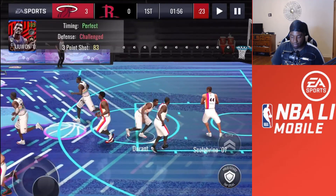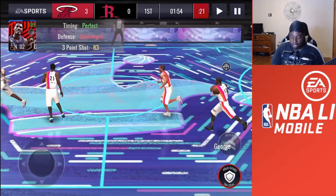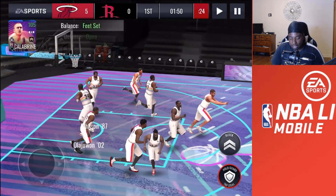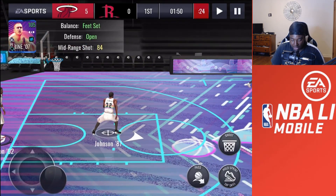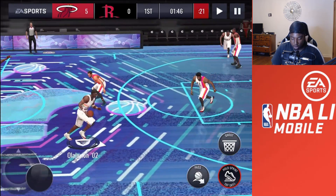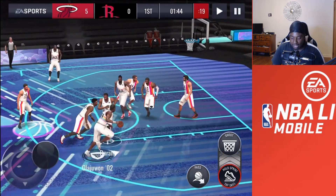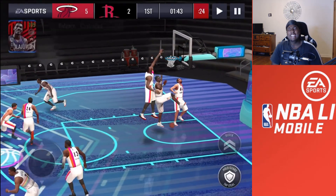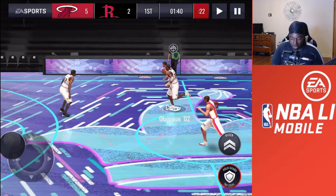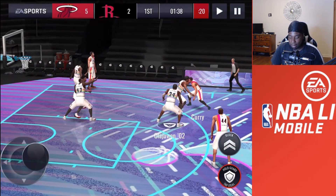Olajuwon, you wanted to be the three-point god earlier in the video but not now — it is what it is. Hakeem is now the point guard! Get out of here, Scalabrini — Scalabrini actually got dunked on, like you guys didn't notice that animation.